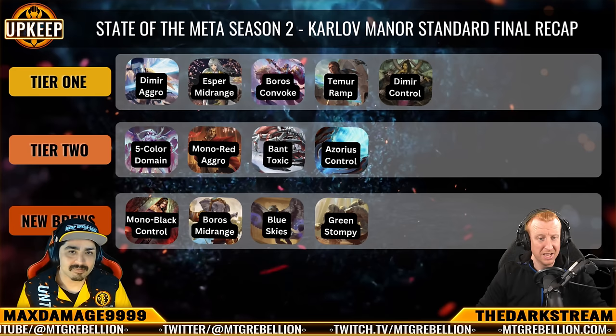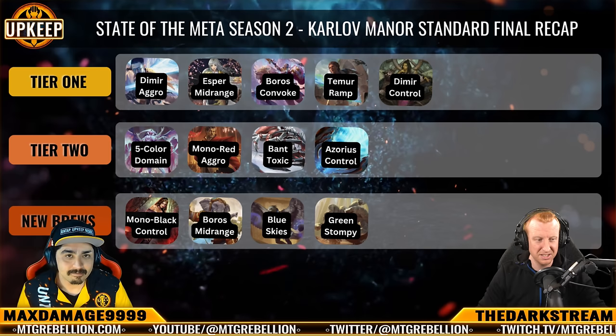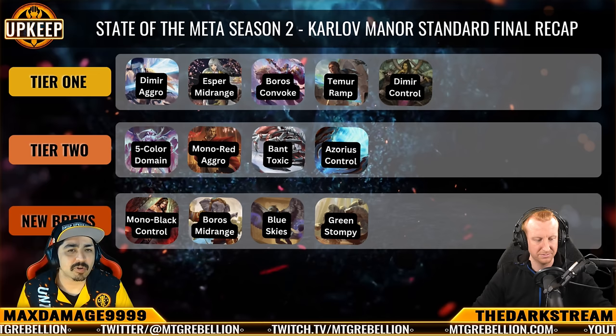Alrighty gang, this is the final Ranked Tier List we'll be doing of Karlov Manor Standard. Next week we'll be taking a break to prepare for Outlaws of Thunder Junction, but we'll be back on April 24th with your weekly State of the Meta once more. This week features Dimir Aggro and Temur Ramp at the top, with trusty Esper Midrange nipping at their heels, Boros Convoke still grabbing those trophies at smaller events, and the continued rise of Dimir Control is the big story today.